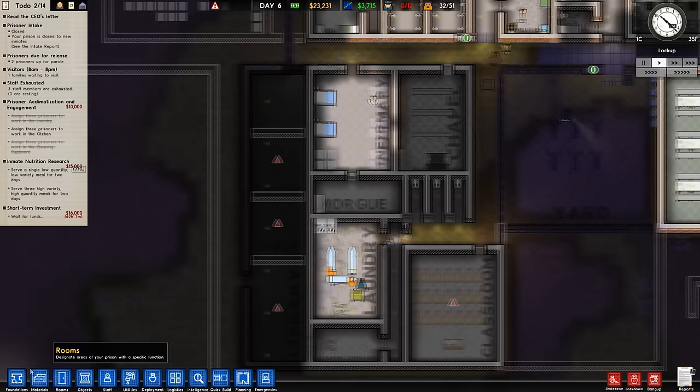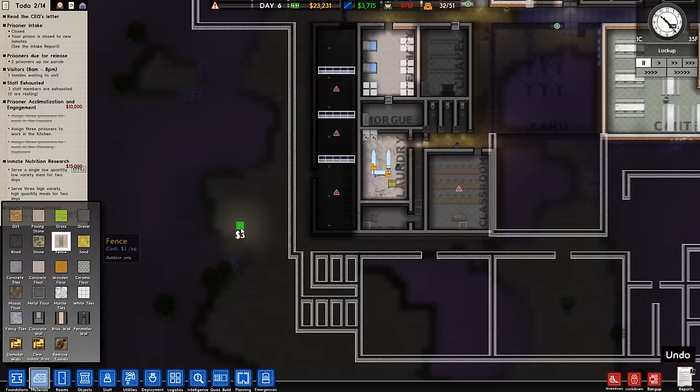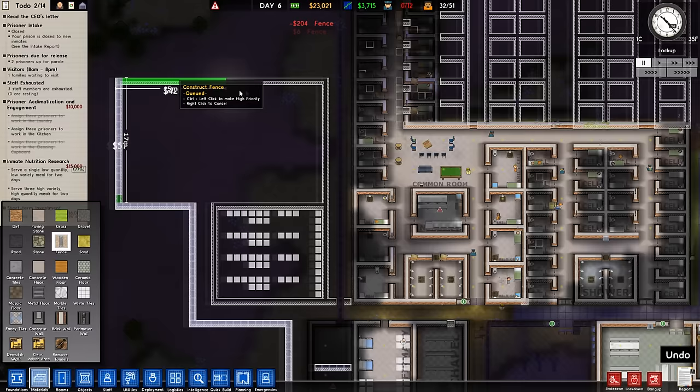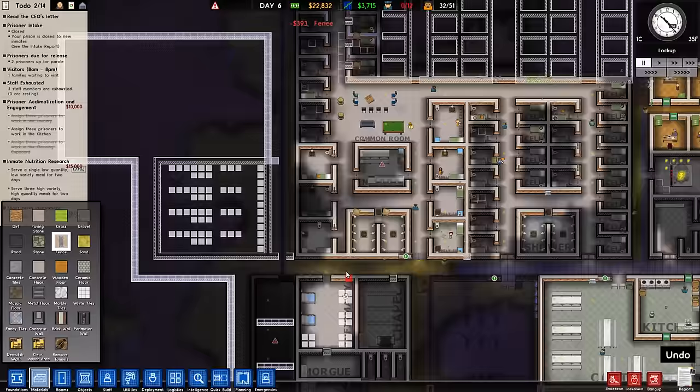First things first, we need to go ahead and get some fencing going in a few different places. What's this perimeter wall thing? $200 per square foot — ouch. We're not going to worry about that right now. Let's go ahead and get some basic fencing. I'm actually going to just sort of preemptively get this area set up, because I know I want to get forestry going at some point as well. We'll do something like this for now. That'll be okay.